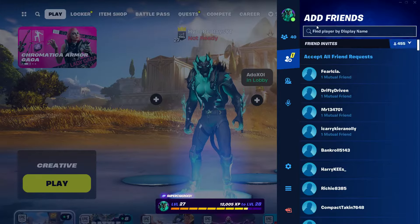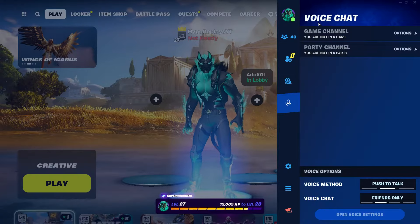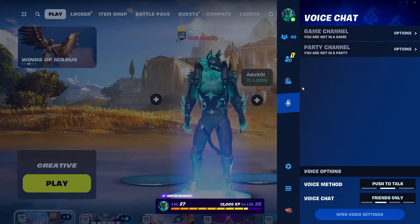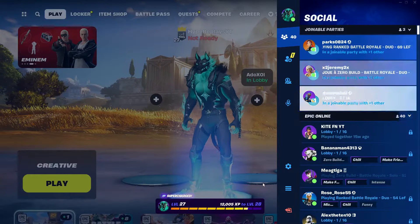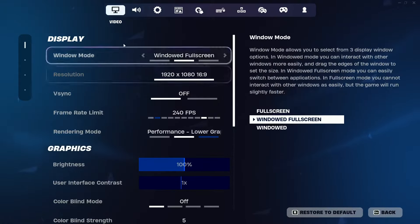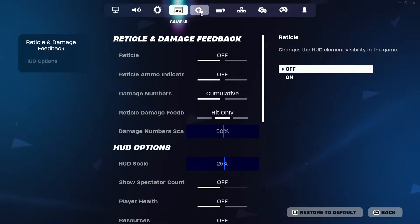On the social tab you will see Add Friends, Looking for Party, and Voice Chat — which shows Game Channel and Party Channel. You then want to click on the gear icon right there, which will bring you into the settings.